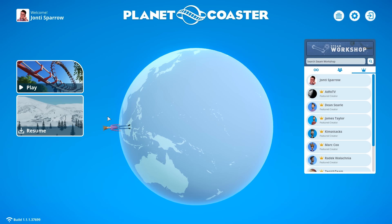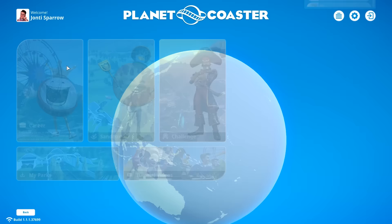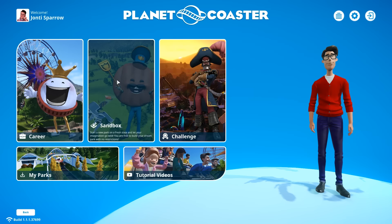When you start up the game you'll be asked to design your avatar, and once you've done that you'll look at a screen similar to this. There are three main play modes in the game: Career, Sandbox, and Challenge.